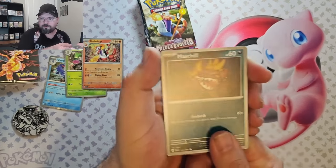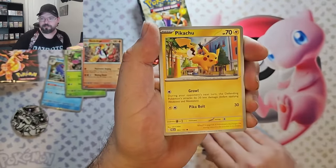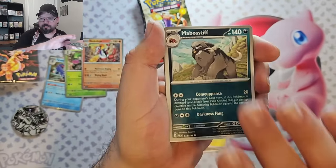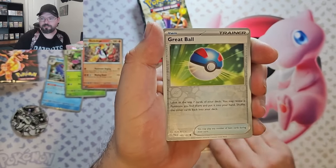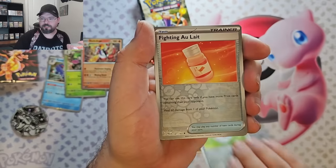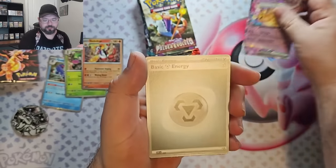Okay, we've got Mastiff, Slackoth, Paldean Wooper, Pikachu, Mabostiff, Pupitar, Flumigo, Great Ball Reverse, Fighting Alight, and a Dene EX. That's a hit.